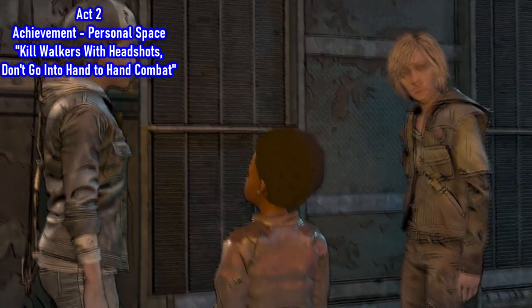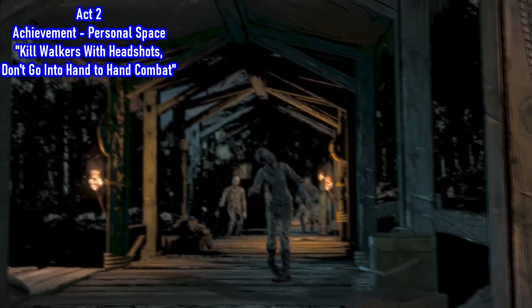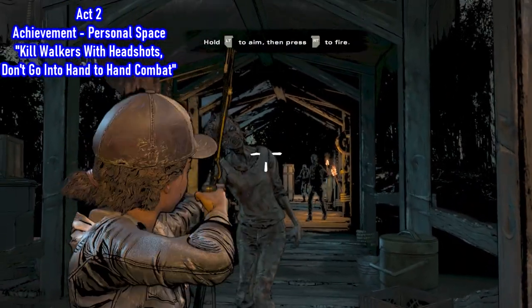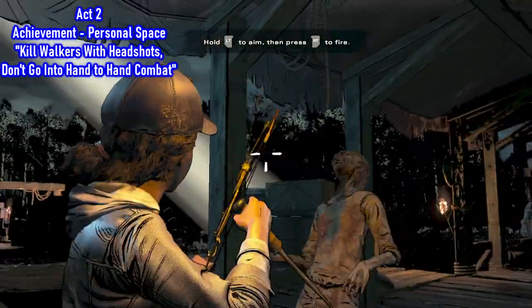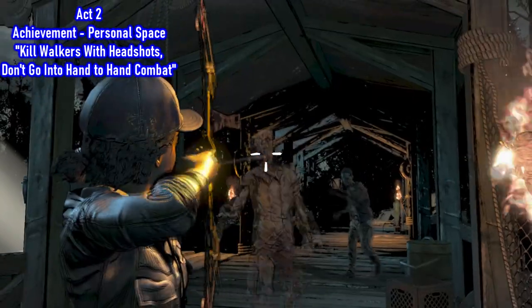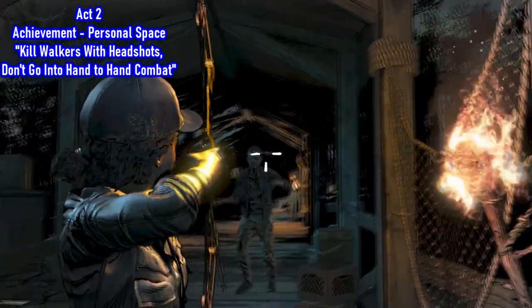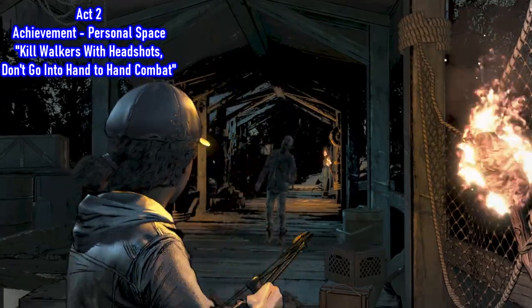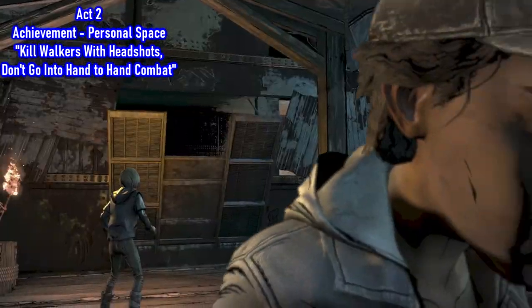At the very end of Act Two you'll be attacked by four walkers. What you have to do is kill all the walkers with headshots, but make sure not to go into hand-to-hand combat. If they do catch you and you go hand-to-hand, immediately quit and restart — you'll end up right at this beginning bit anyway.